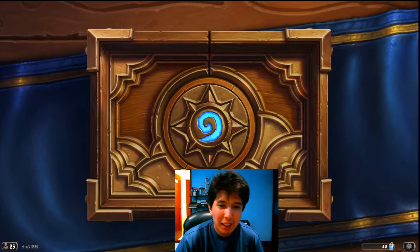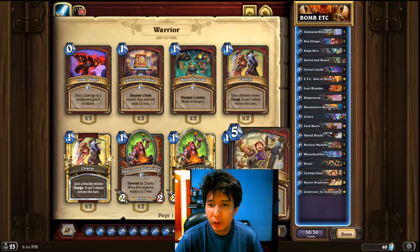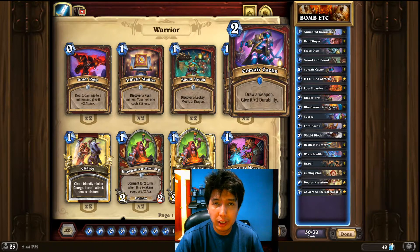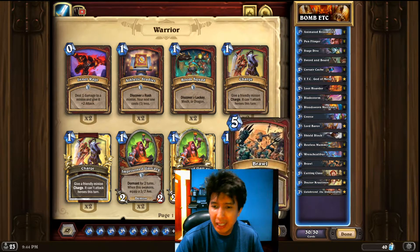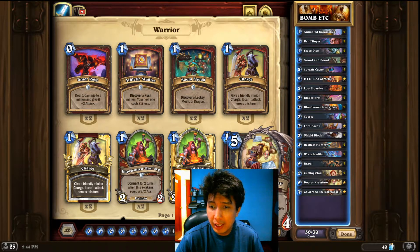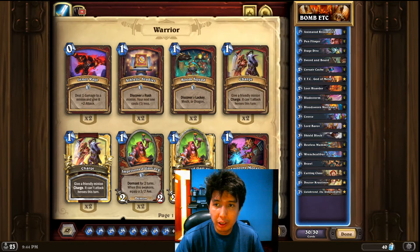Just to be quick — the idea is, like I said, you disguise yourself as bomb warrior so they won't see it coming. I have Coarser Cash and two Wrench Caliber, no more upgrades, but I do have Dr. Krasanov. The idea behind this is with Stage Dive, which could get a lot of rush minions.